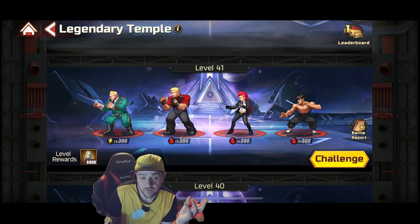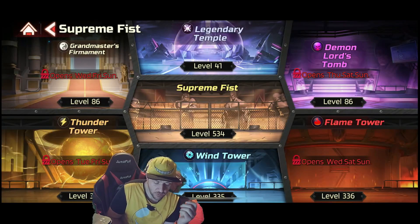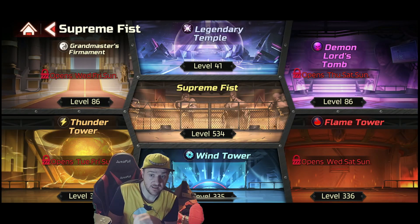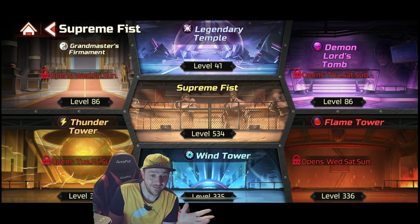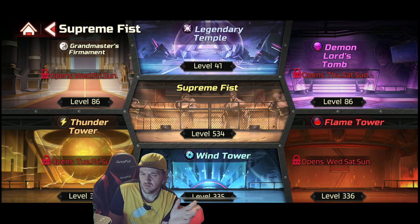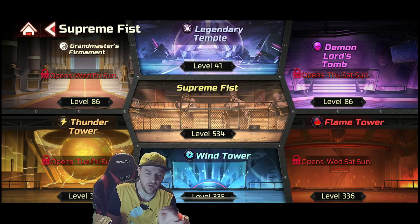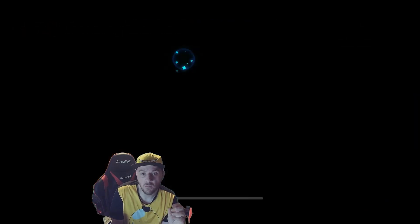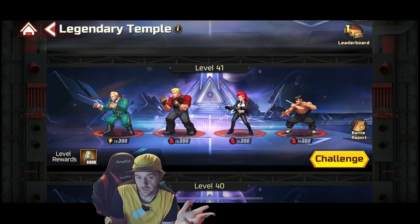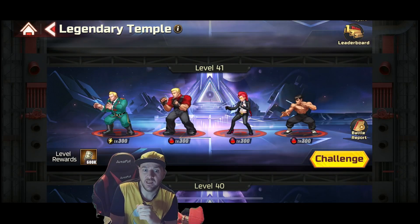There are 100 floors in this tower, but realistically you'll only be able to push it to the same point as Master and Inferno — floor 86. That is roughly 25 divination tickets for clearing up to that point.